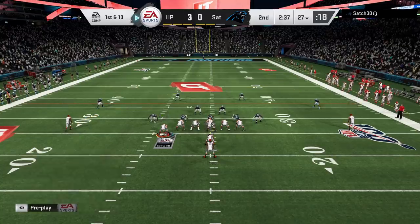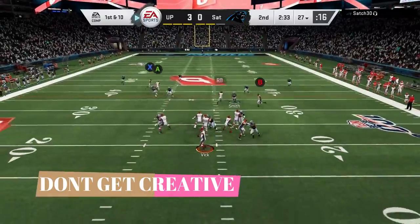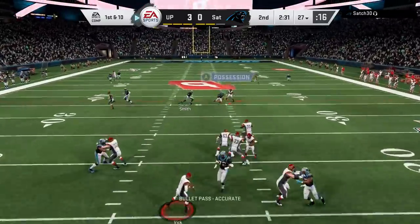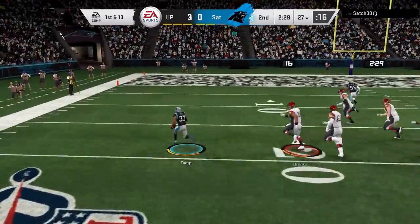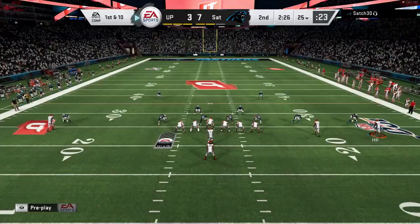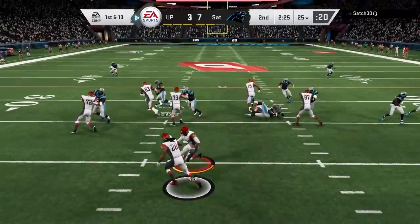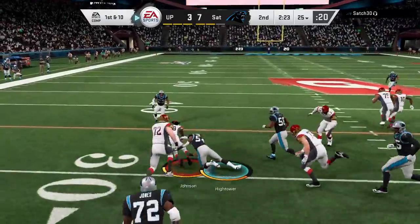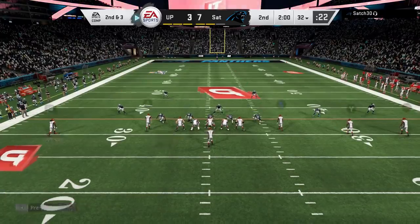Something you should not do is be creative. I typically want to run plays that I know work, plays that I have labbed. This is a series of mistakes where I saw a route, I was interested in it, I was thinking maybe it would work — it did not. As you can see, I throw a pick six, basically because I was blindly throwing to the check down while watching the wrong routes. When I'm creating plays on the fly like that, I really don't know what's going to work because there's no real relatability, and it costs me big time.